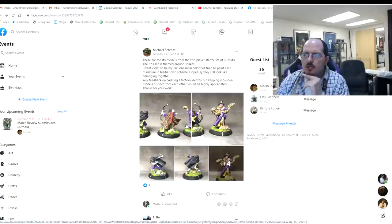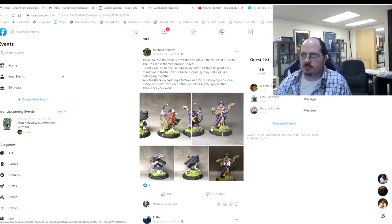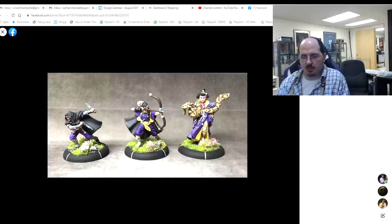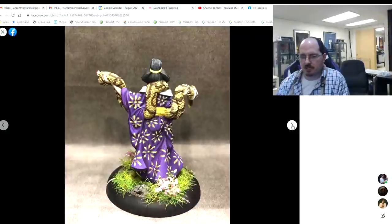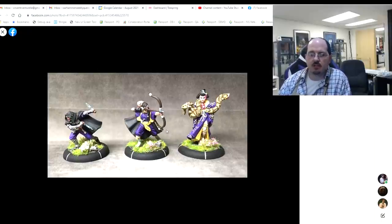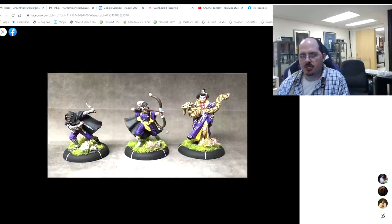Next up, Michael with the Ito models from the two-player starter for Bushido. He wanted violet to be his faction's main color but tried to paint each miniature in their own scheme, asking for feedback on creating faction identity while keeping individual models distinct. My answer: you nailed it, exactly the way I would have said to do it — pick one dominant color and have it show up in every miniature. They all feel like they belong to the same group because they all have this dominant purple item. The non-metallic execution on the blades is nice — highlight in the middle always looks good. You could add a flesh tone to the purple highlight to make it feel more silky and have a real sheen.